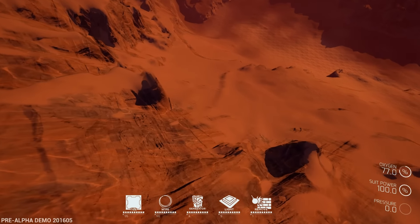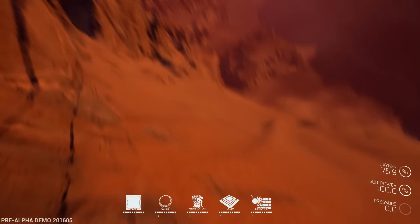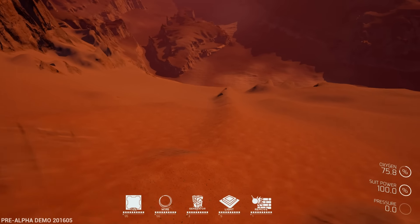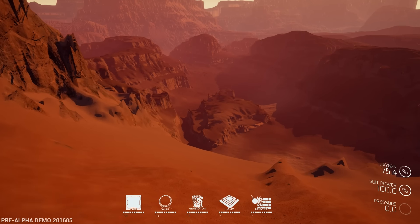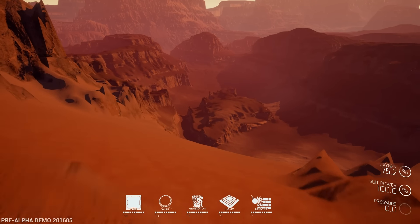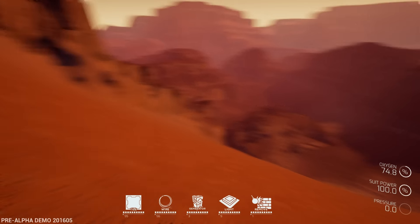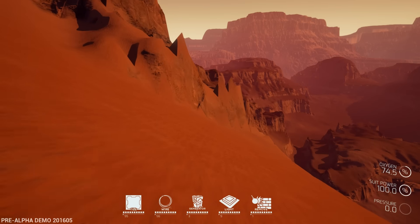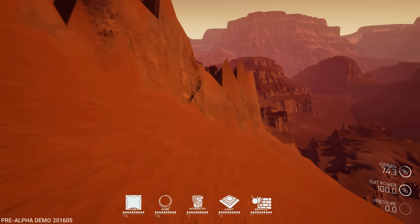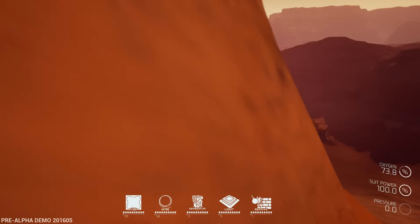They did state there will be tools later on that will allow you to rappel down and stuff. Let's do it - I'm hoping I don't die! Please don't die - okay we didn't die! We're going straight down the hill. We're eventually going to run out of oxygen, but I wanted to come over here and see if I can get into this crater. Eventually there will be tools to traverse the terrain.